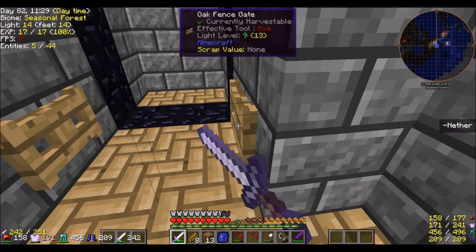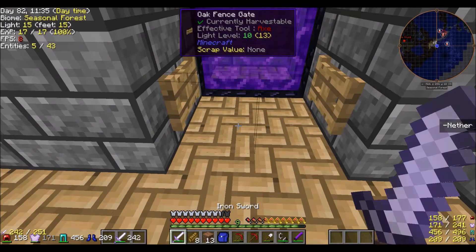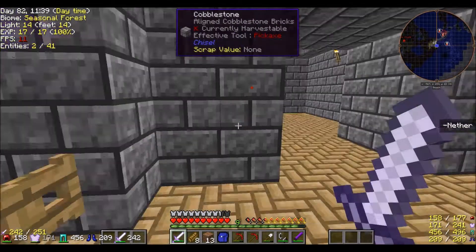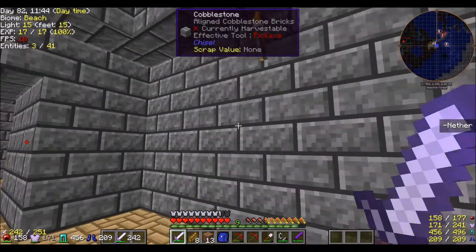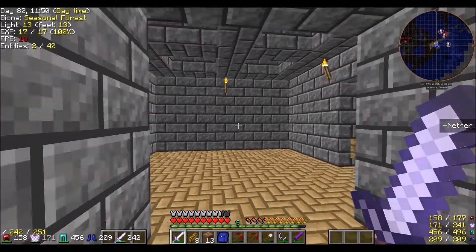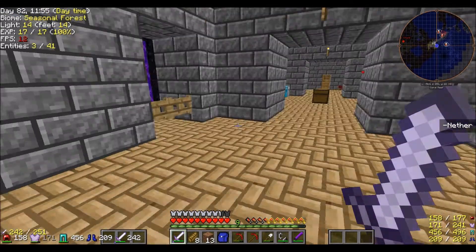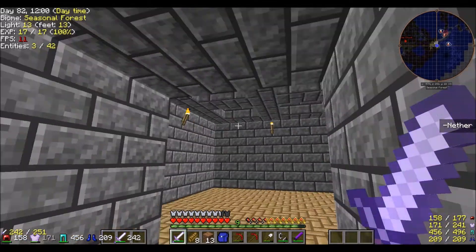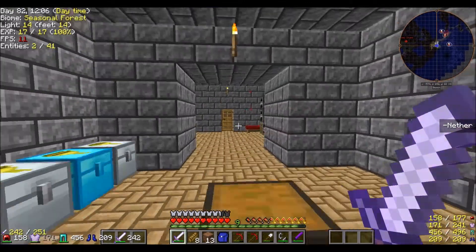You can actually close the gates. As you can see, I've expanded my base a bit to include a portal room, as well as kind of a gateway to future rooms dedicated to different mods and stuff. I'll probably have one room this way, one room this way, and in the center I'll have our gigantic blood magic room whenever we get into that.